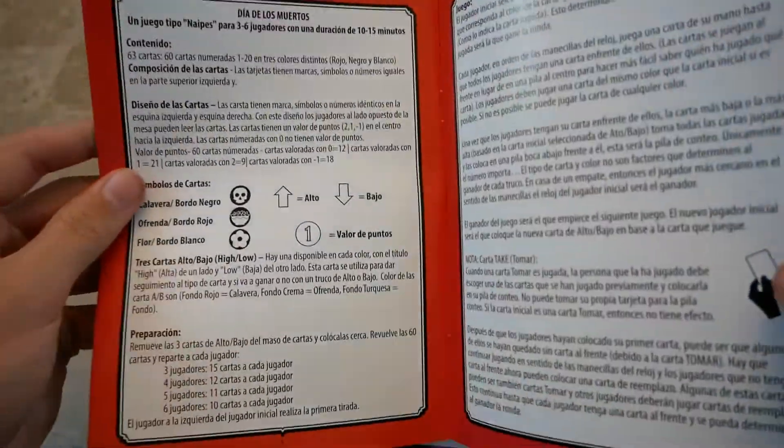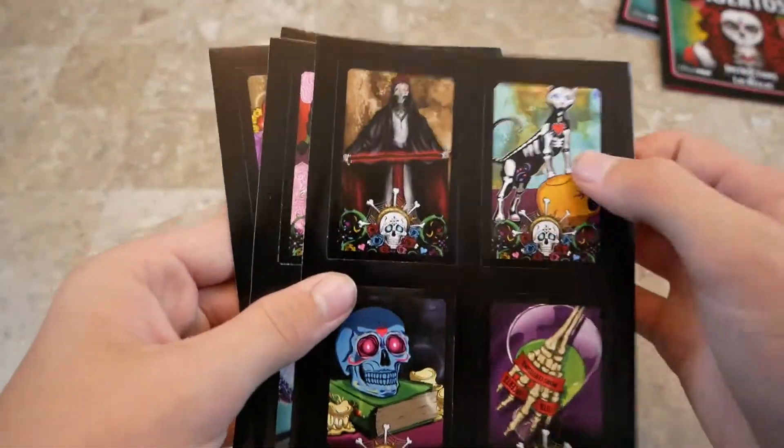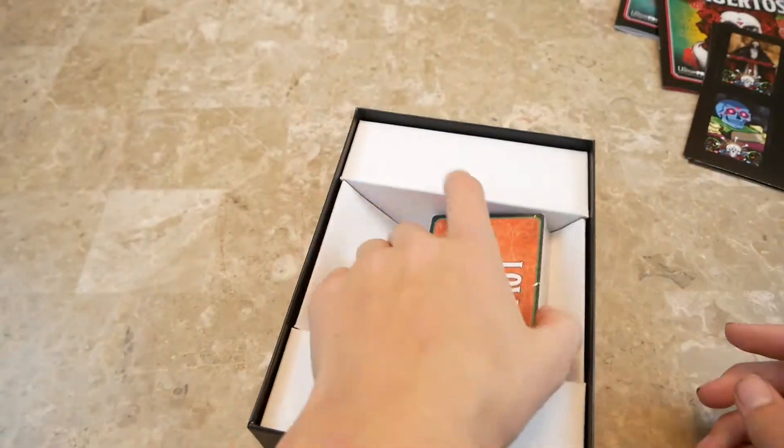Here are stickers — there's the cat, and some of these have other artwork on them. And then here's the game itself — it's a deck of cards. Let's open this up.